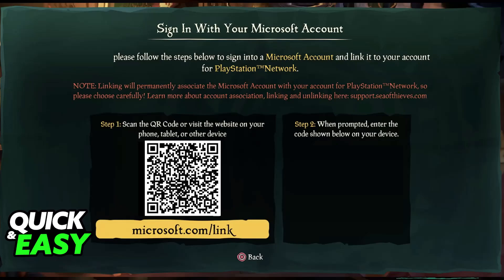After you are done with the process of linking your account, you will be able to add your friends and do crossplay. For this video, I'm going to assume that you already know how to set up this link and that you have done it on your own time.